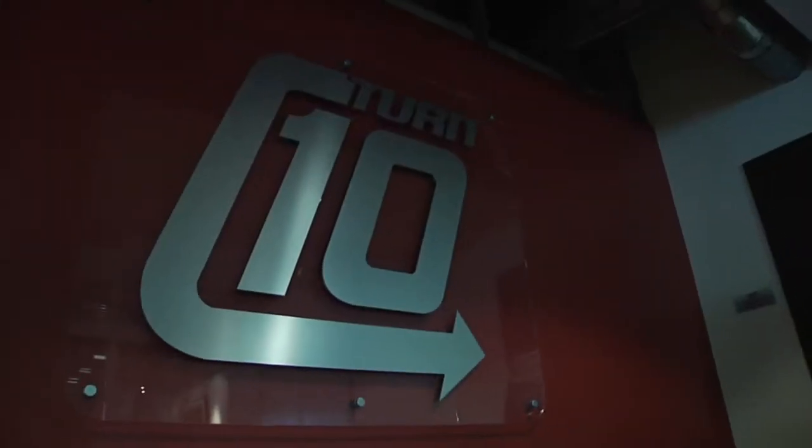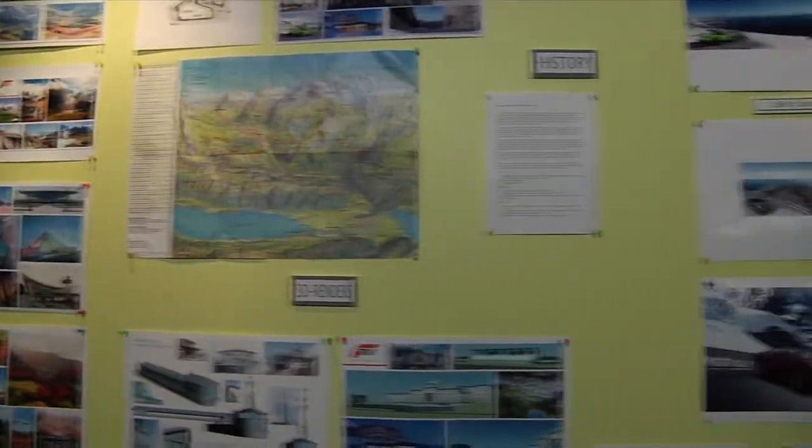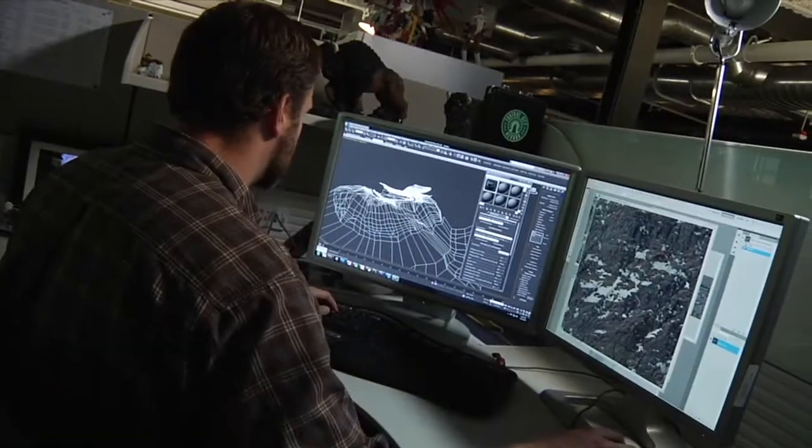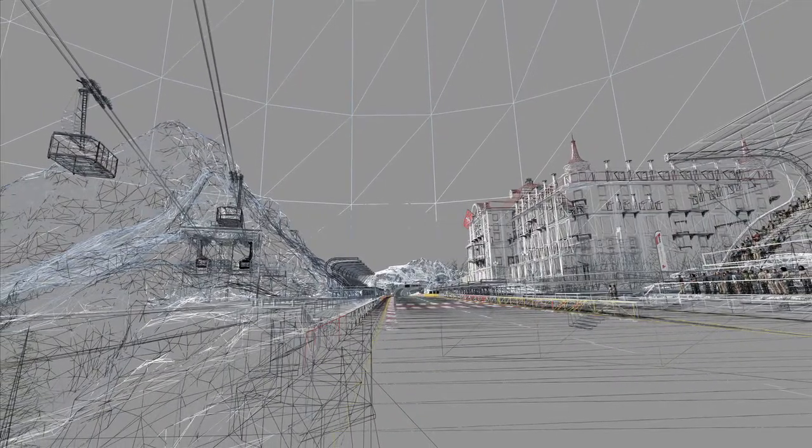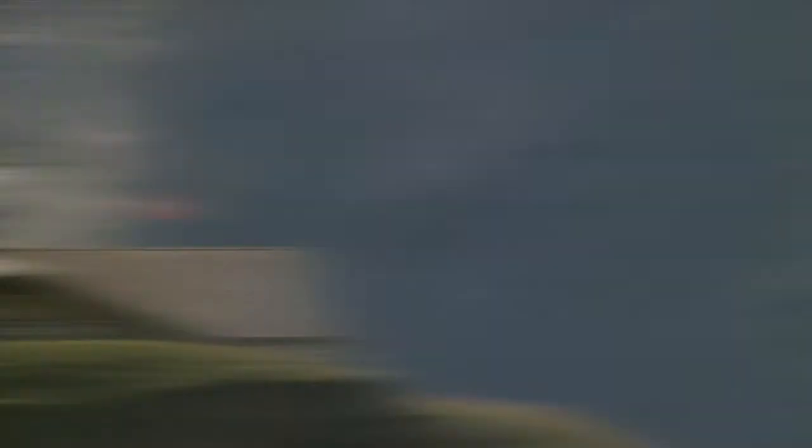We have a pretty long production cycle — it'll probably be about a year of full production once we get home. We bring back all of our reference and start modeling rough landscapes that are fairly accurate to what existed there. But we're not bound to recreate it perfectly since there isn't a track there. We want it to be believable and to fit with the other real racetracks in the game, so we create a whole backstory about how the Bernese Alps came to be.